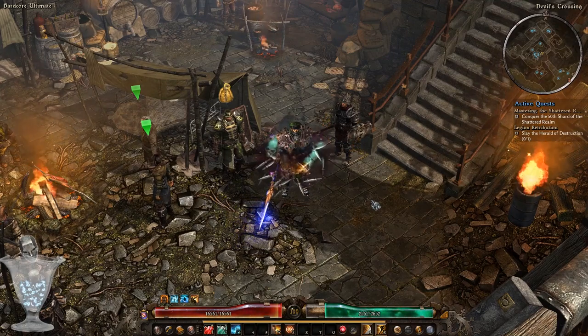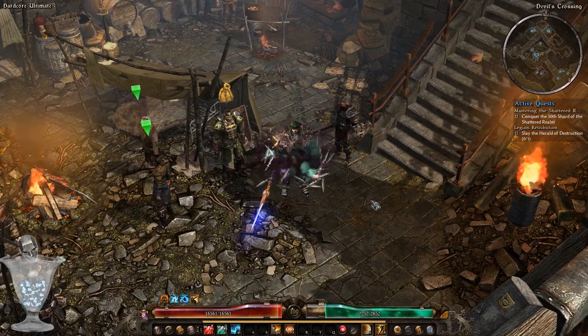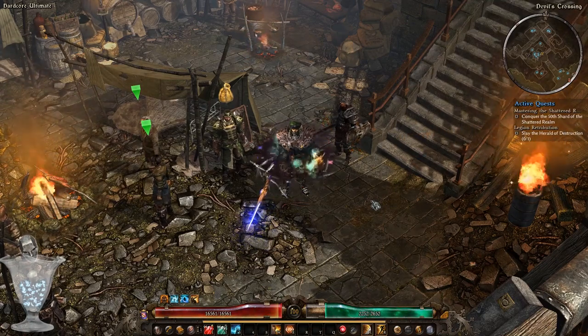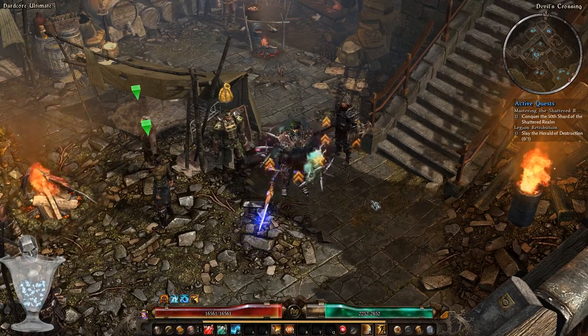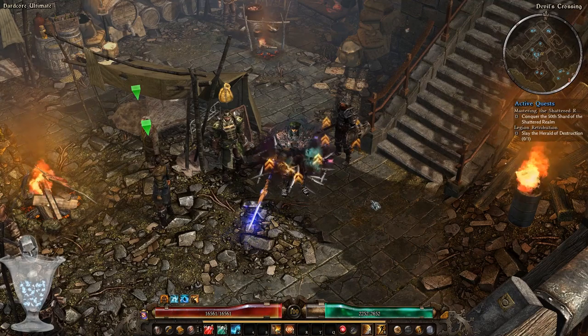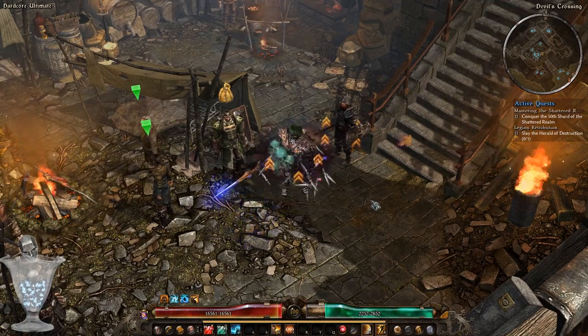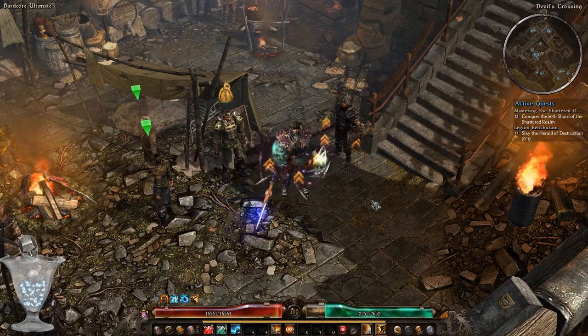Before you start dumping all points into physique, remember what I said about the soldier and his ability to easily gain a lot of physique through the soldier and necromancer mastery bar. With that said, no one will stop you should you decide to put all attribute points into physique so that later you could re-specialize them with the Tonic of Reshaping.